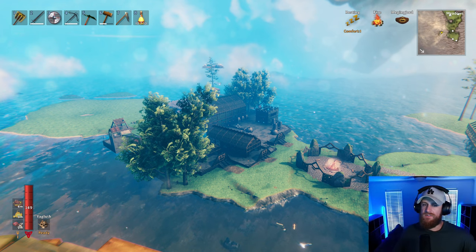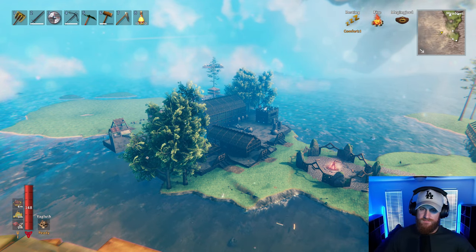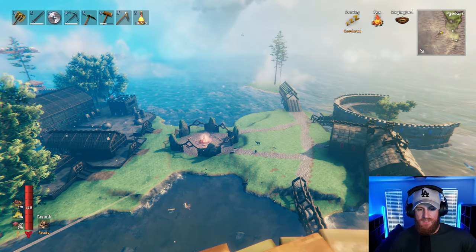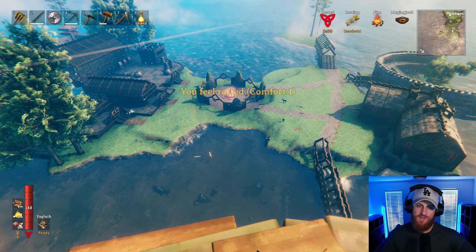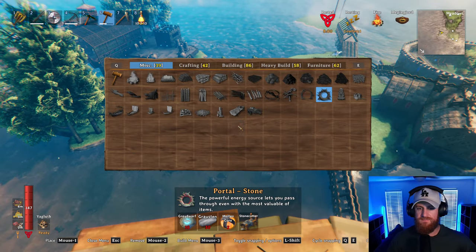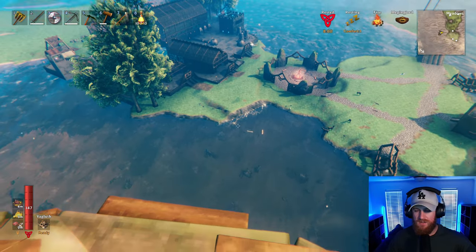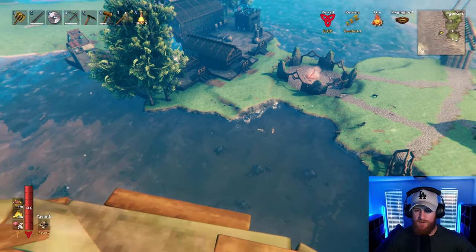That is looking awesome. That's like perfect — like everything that we need right there. I think next time I'm probably going to build a portal hub, a stone one though, specifically for the actual portal stones. I reckon I'm going to do it here, because I have plans for that space there, so I'm probably going to do it there.